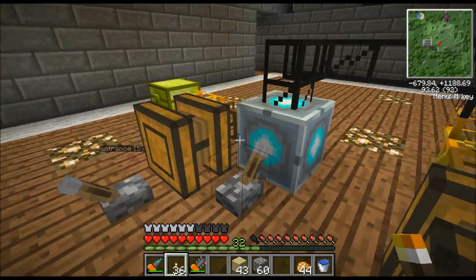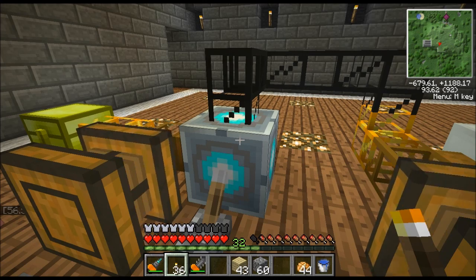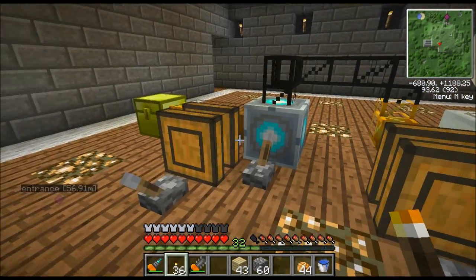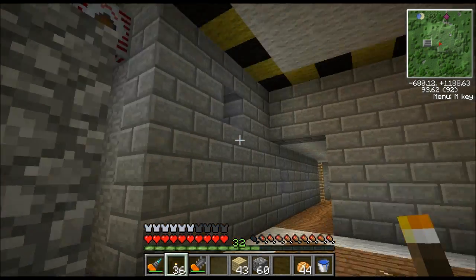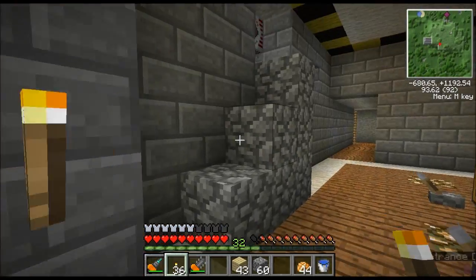Same setup here - redstone engine with a wooden pipe, a gold transport pipe sucking it out into this output chest. That's basically how the matter fabricator works. I love this thing because it gives you something to do with all the electricity you generate. You get to a point where all your machines are running as fast as they need to be and you just need something to do with your electricity. These things will take all the electricity you want to feed into them. The mass fabricator from Tech It could handle half a million EU per tick, so you could have hundreds and hundreds of solar panels feeding it.